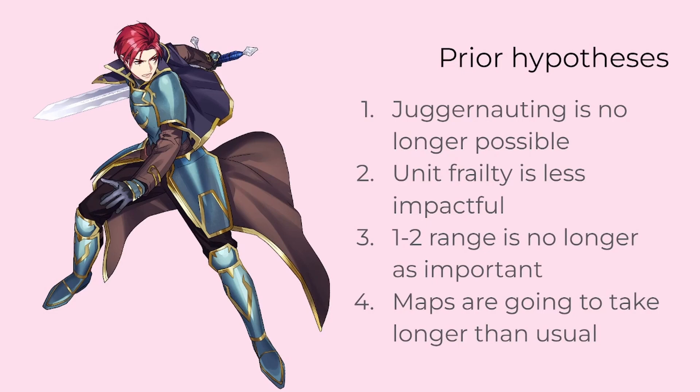One: juggernauting is no longer possible. Due to only being able to kill one unit per turn maximum, any singular unit extended too far from the rest of the army runs the risk of getting surrounded by enemies for several turns. Two: unit frailty overall becomes less impactful. On player phase, unit frailty is evidently entirely inconsequential, with high attack and doubling potential being key for securing any kills. Additionally, it is no longer possible to suffer from success on enemy phase, meaning that a unit is guaranteed to only see a certain number of rounds of enemy phase combat, and thus does not need as much durability to survive, especially in combination with proper positioning.